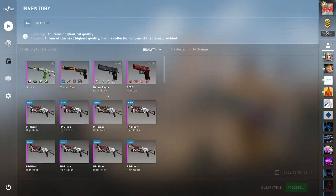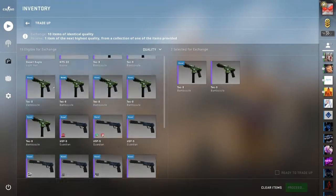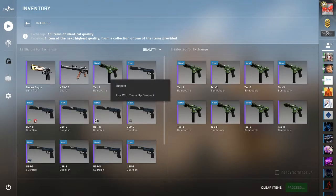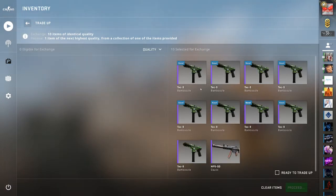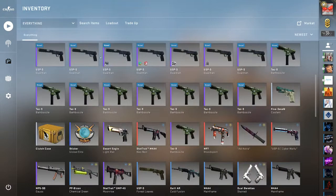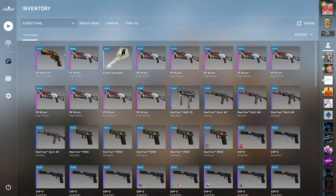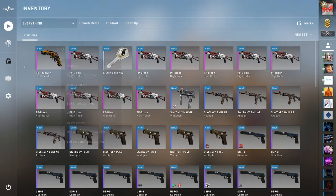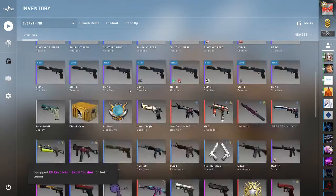Alright guys, let's start with the lowest one here — the Op Atheris trade-up. Oh wait, sorry, this isn't an Op Atheris. My bad. This is actually for an AUG Momentum. So we got a Skull Crusher. I don't have an AK Revolver skin so I made cool, I guess. I think that replaces something so I don't really want to do that, but whatever.